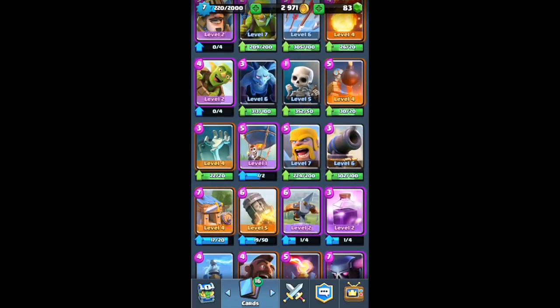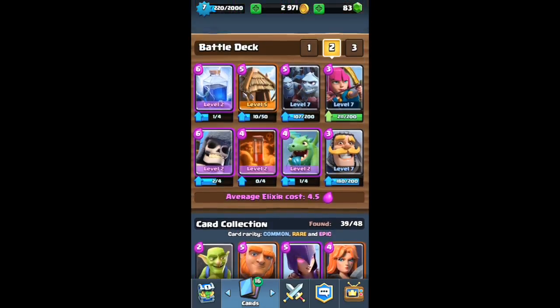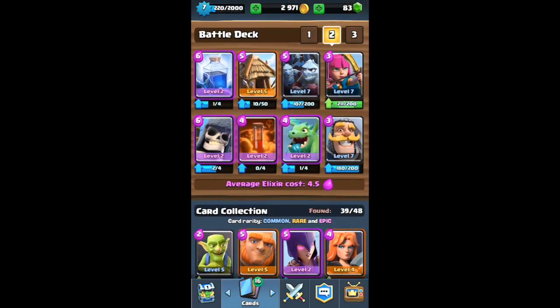We're trying to put in an even amount of everything, so we want two rares. We have three epics - no, four. We've got two spells and now we have our two spells set.